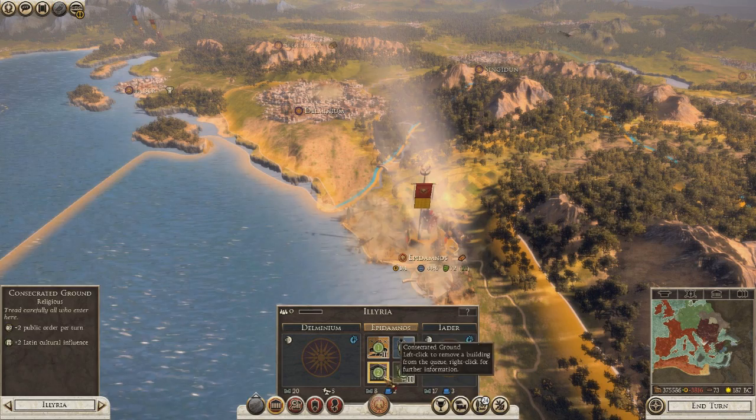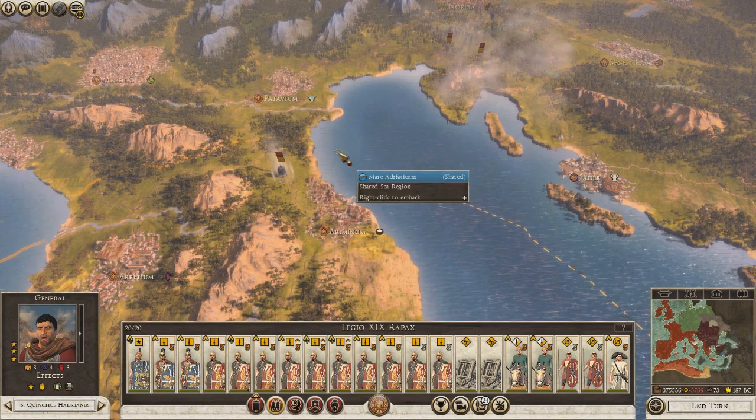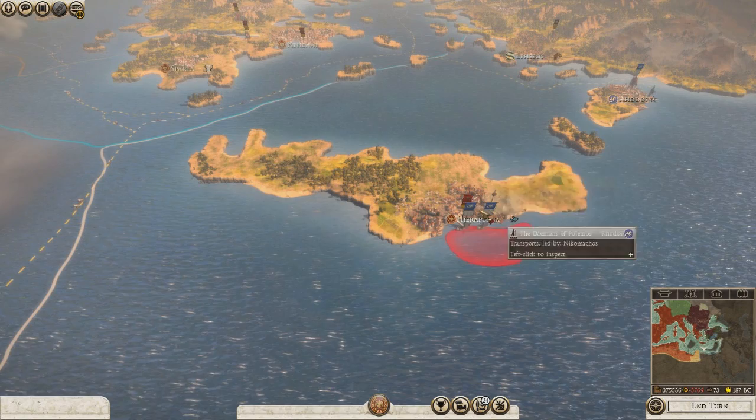In two turns they'll have consecrated ground done. Alright, this guy is all ready to go - oh, he can't move. I guess I'm ready to end the turn. My navies should be one here in Athenia and one here.